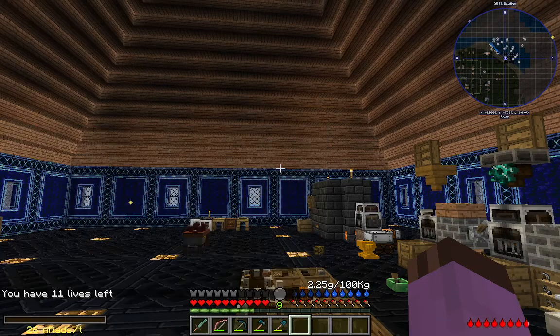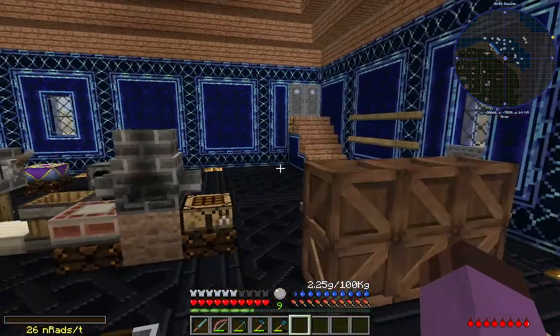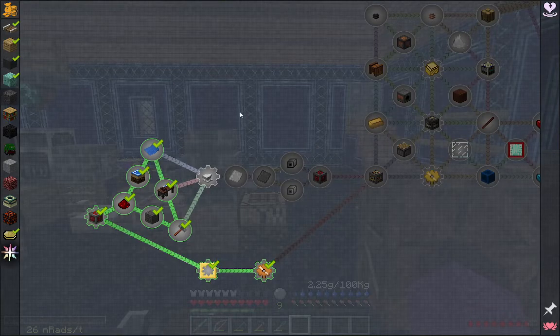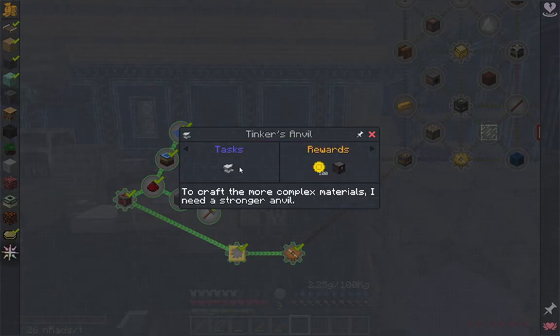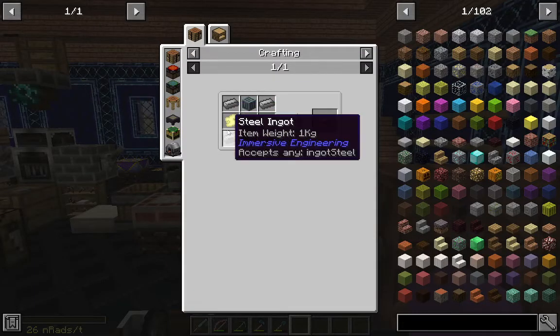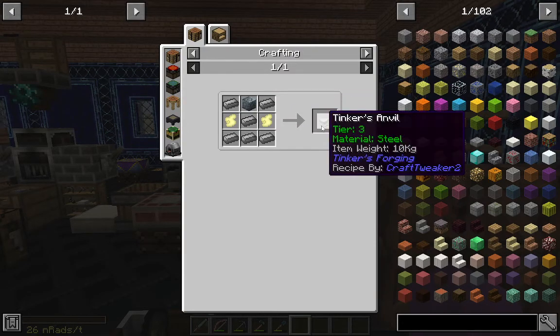Hello everyone, welcome back to Journey Beyond the Abyss. I just had to go check something in the village real quick before I started recording, so they're spamming my chat a little bit. We have a lovely amount of lives today and we have all our stuff back — I'm still on cloud nine about that. Let's advance our plot a little bit; we need to make a ton of steel to make a Tinker's Anvil.